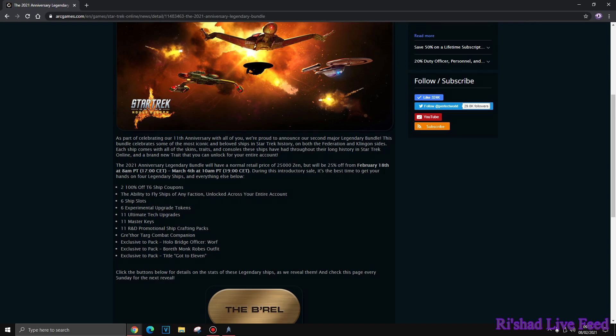You'll also get two 100% off Tier 6 tokens, the ability to fly any faction - though if you've already bought that ability, you're missing out. Six ship slots, six experimental upgrade tokens, 11 ultimate tech upgrades, 11 master keys, 11 R&D promotional ship crafting packs, the Grefor Targ Combat Companion, the exclusive Hollow Wolf, Voref Monk's Robes, and the title 'Got to 11'.